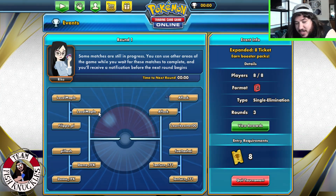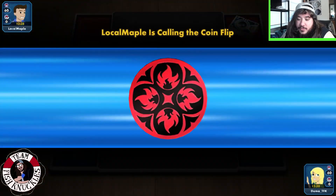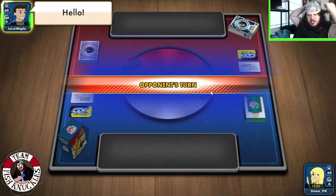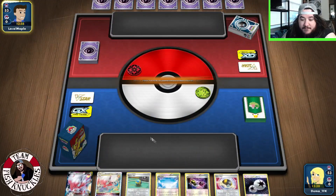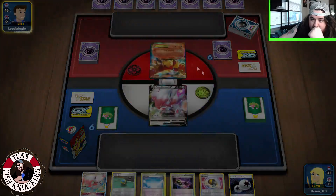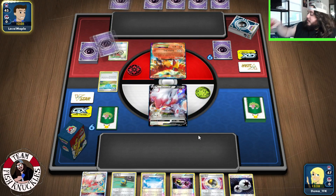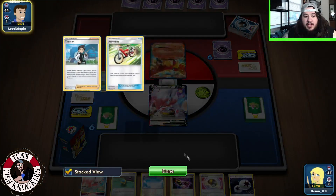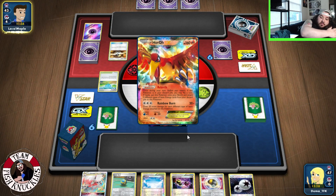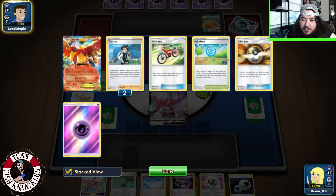Alright, we're going to face Local Maple next. Did you ever play Maple Story? That was a pretty fun game — I never played it but my brother did. Alright, let's go first! We have an interesting hand. Ho-Oh EX! Let's go dude. Get some rainbow burns off. Oh yeah, it is better — believe it — it's Thornton! I literally could be playing against anything right now, which is exciting. DTE or Double Colorless — they got the rebirth, they got Treasure.